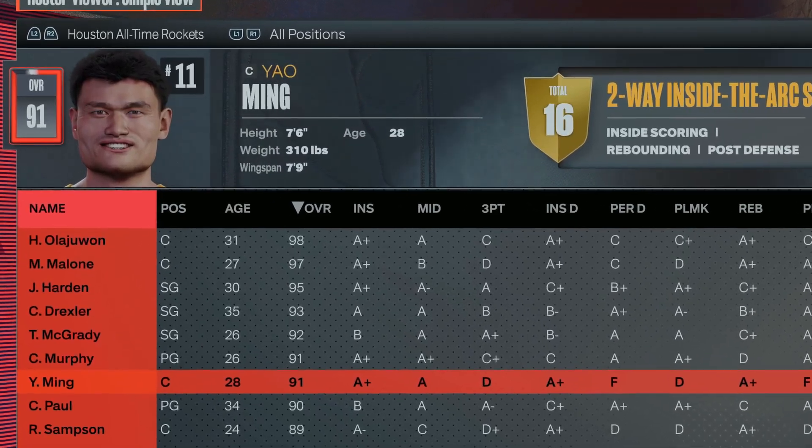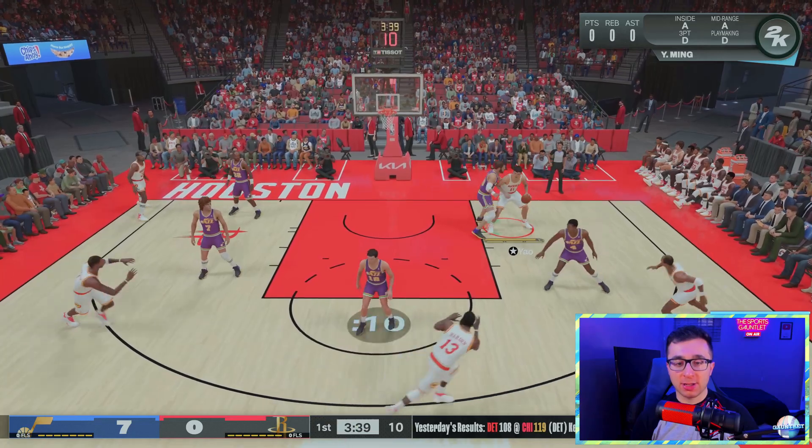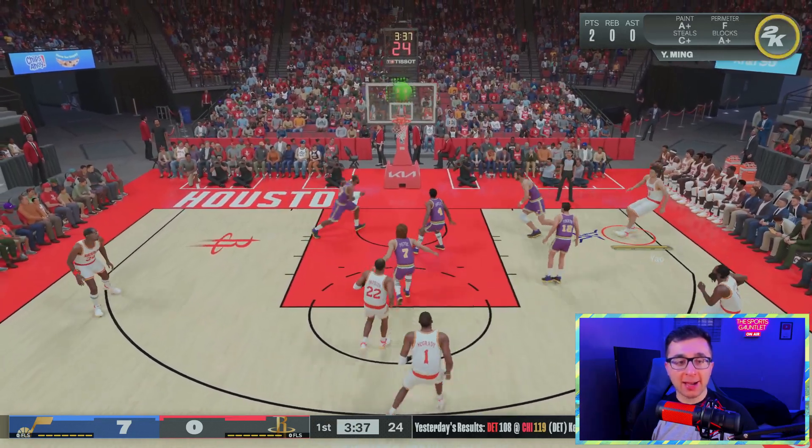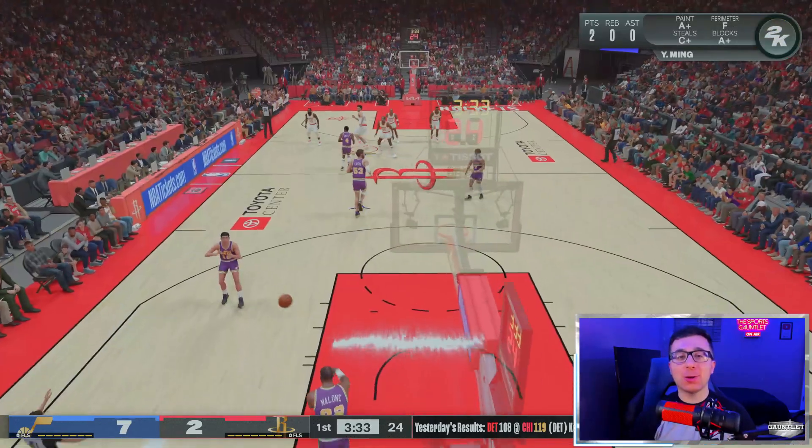For the letter Y, it's 7 feet 6 inches — Yao Ming. Yao has that A mid-range. Let's fade away with Yao Ming! He got it to go! Yao Ming on the fade away!